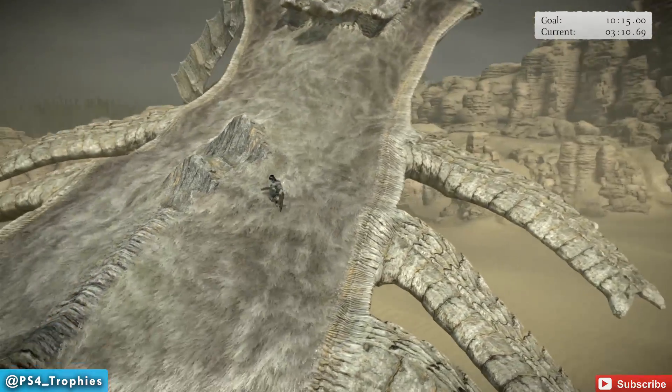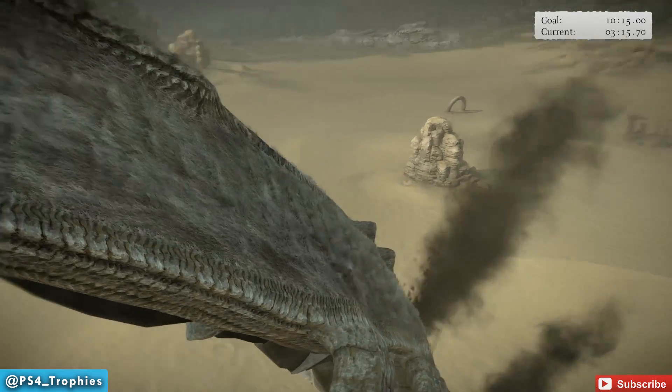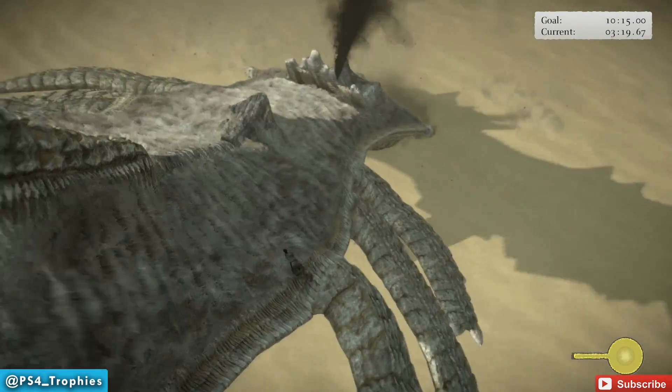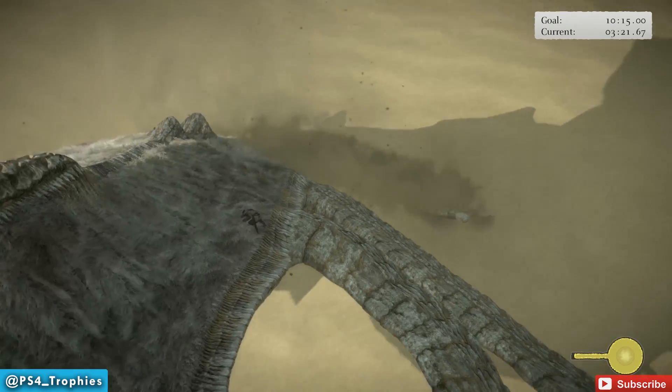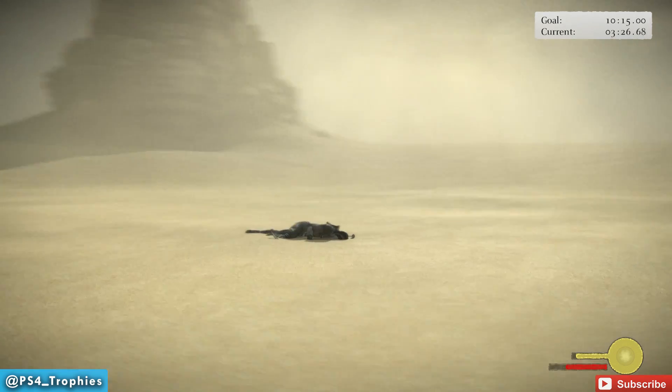We're going to make our way back down to Agro here in just a second. Part of the reason I like these flying encounters is it really gives you a big sense of danger being high up in the air — there's a little more at stake. It's a little more frightening, especially for me because I'm afraid of heights.